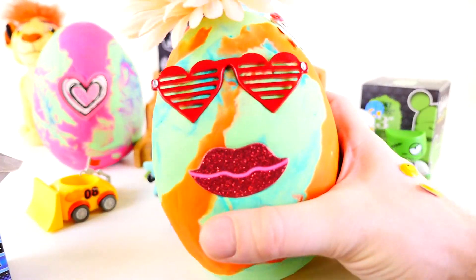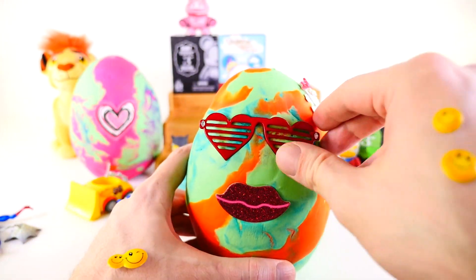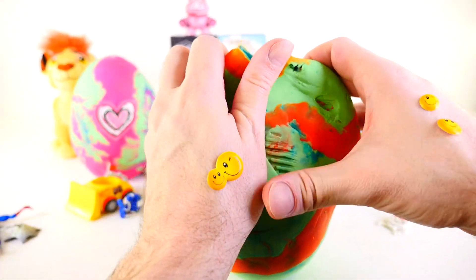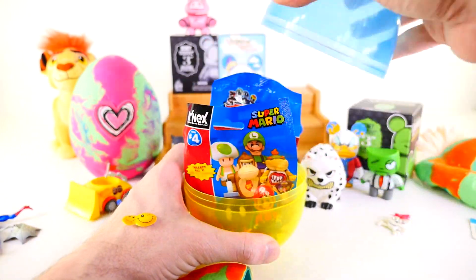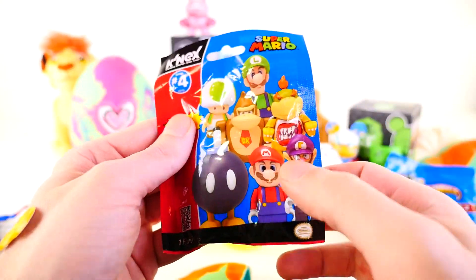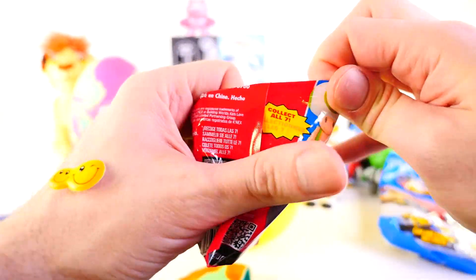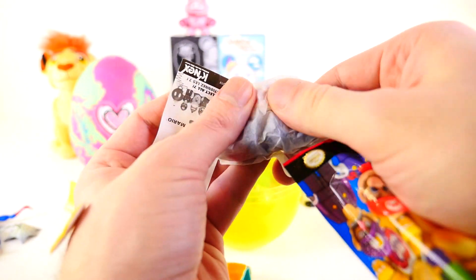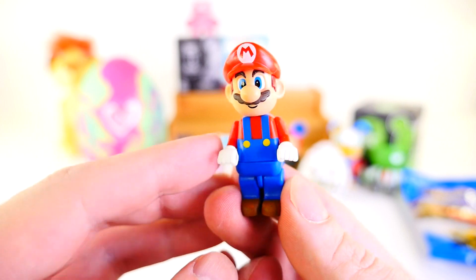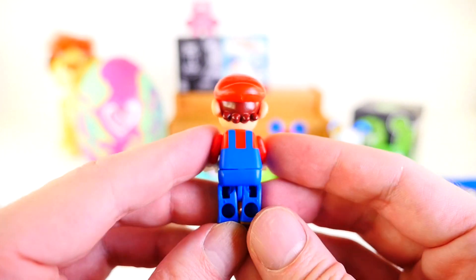Let's go ahead and open up an egg next. This is definitely one of the more unique eggs that I've made — it's really silly looking. Let's get the flower, sunglasses, lips, and the little girly skeleton off and see what we have inside our Play-Doh egg. So for this one, we have a Hot Wheels and a Super Mario. Let's start with the Super Mario — this is series number four. We got Mario. Here's Mr. Mario — this looks like the original number one Mario from the regular Nintendo. That's what I see when I look at this guy, and this came from series number four.